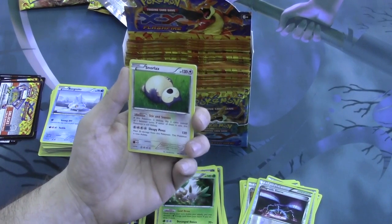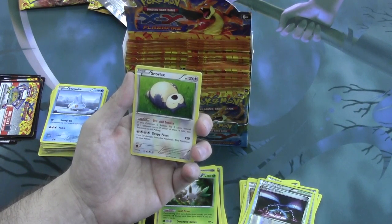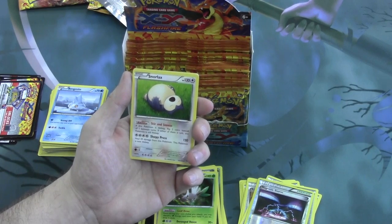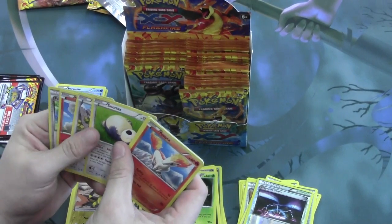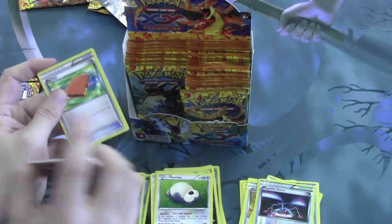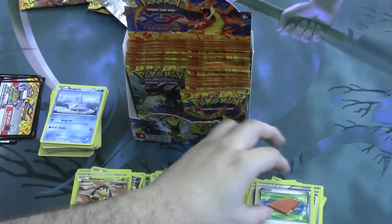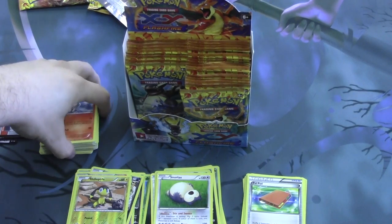We have a Snorlax with the ability Stir and Snooze: if this Pokemon is asleep, flip two coins instead of one between turns — if either of them is tails, this Pokemon is still asleep. Doesn't really sound like much of a positive. With its attack Sleepy Press, 120 damage, heal 20 damage from this Pokemon, and it is now asleep. He can certainly take the hits but certainly cannot maintain the damage. If you're playing in any sealed events, he might be a useful wall. And our other item, Pal Pad — allows you to shuffle two supporter cards from your discard pile into your deck. You don't have to feel that after you use your supporters, they're gone forever.